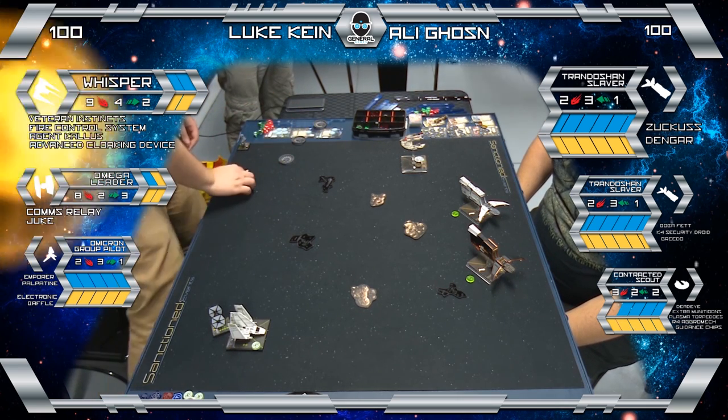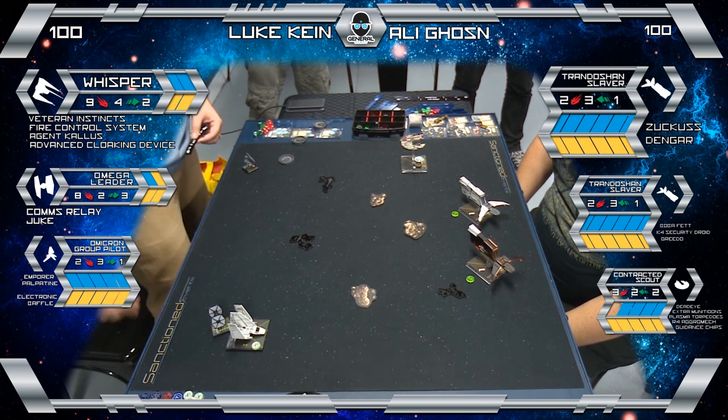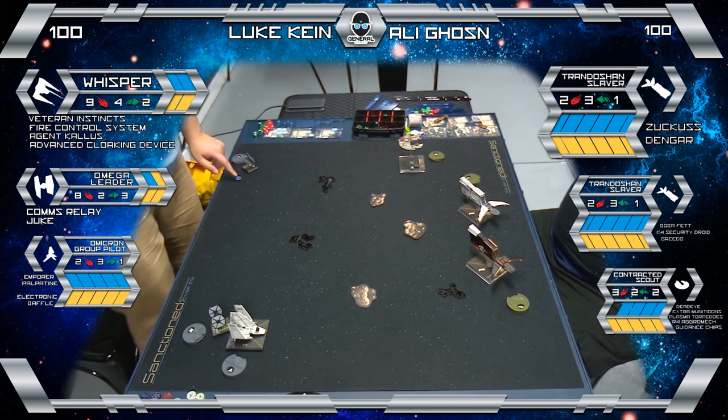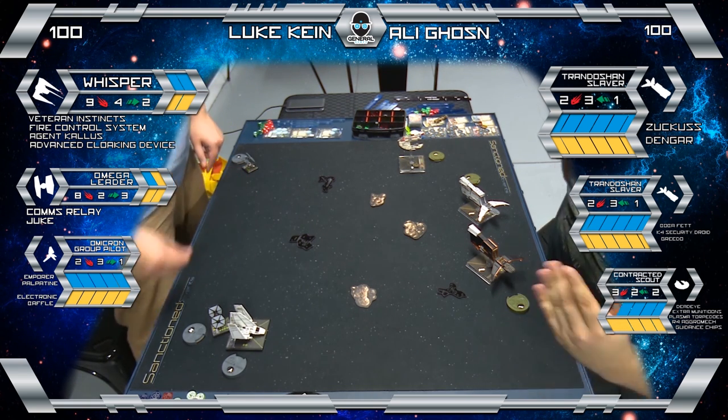Opposite you we've got Luke. He's playing his Whisper, Omega Leader, Omicron Group Pilot list. It's a pulp shuttle with baffle, so he can do some repetitive stops, he can do some ramp moves and remove the stress and stuff like that.